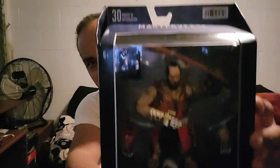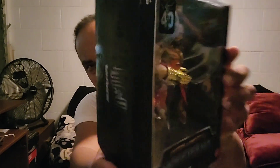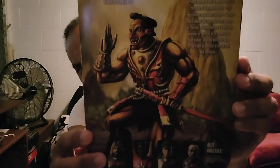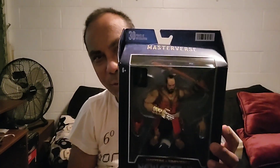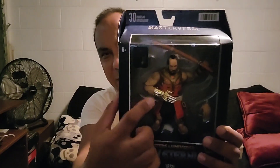I got in another Masterverse figure — Jitsu. He is the rival to Fisto. He looks crazy. He comes with a red or orange sword, a mask, and an extra hand. I love his samurai armor and samurai face mask. He was a samurai with an extra large hand. Then Skeletor cast a spell, put his hand into a gold gauntlet that never closes, I believe.